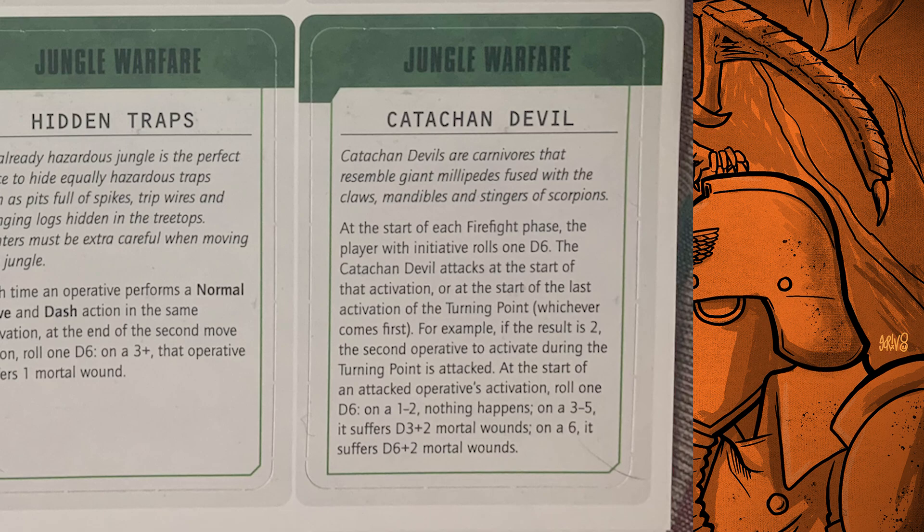Then you've got the Katachan Devil, which is probably the most powerful of all the cards. At the start of each firefight phase, the player with initiative rolls 1D6 — the Katachan Devil attacks the start of that numbered activation or the start of the last activation of the turning point, whichever comes first. At the start of the operative's activation, roll 1D6: on a 1-2 nothing happens, on a 3-5 they suffer D3+2 mortal wounds, on a 6 they suffer D6+2. So it's kind of crazy — just roll a D6 and see who dies. It's kind of worse against elites because they're either suffering nothing, four mortal wounds on average, or potentially five to eight, which is pretty crazy.